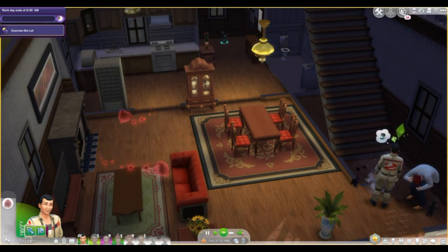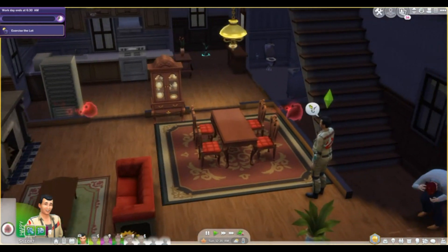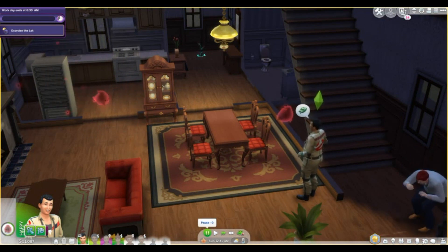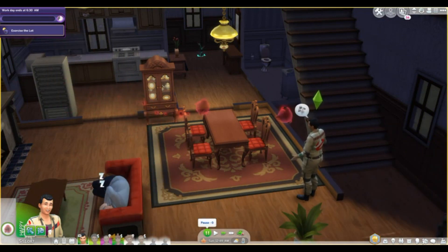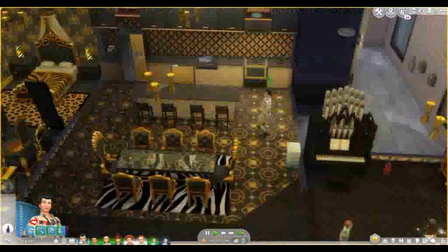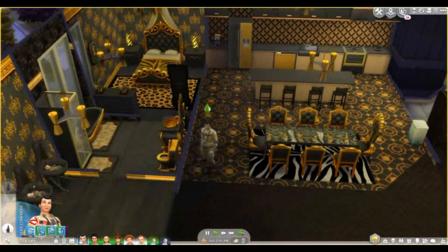I wish I could find the different colored uniforms from the cartoon. In the original Ghostbusters they wore similar uniforms, but in the cartoon they wear different colored ones. I wish I could find custom content like that on Sims, but I can't. If I could make custom content, I'd do it myself, but I don't know how.